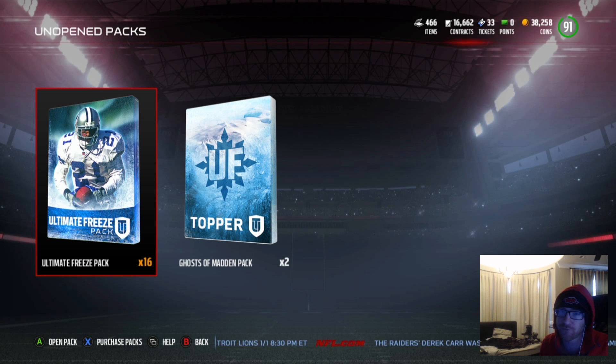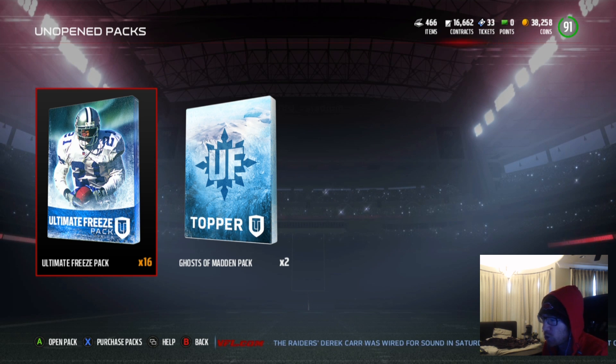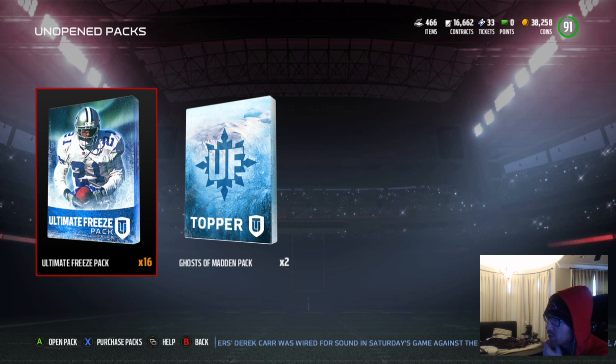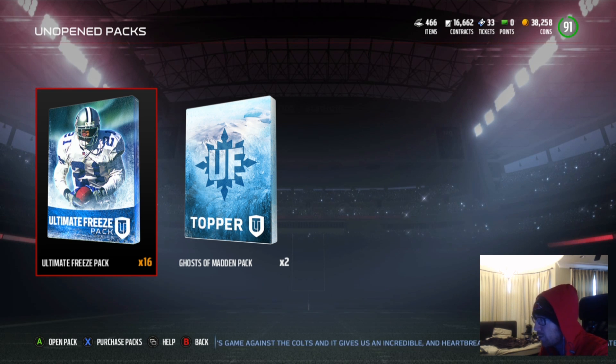They got these Ultimate Freeze Pack bundles. You're able to buy two of them, so I did. Eight come in a pack, so we have 16 Ultimate Freeze Packs, and each one also comes with a Ghosts of Madden pack. Some of those Ghosts of Madden players are absolutely legit, and they go for like half a million coins, 600,000 coins. So it's very possible that we end up with something insane here today. Hopefully we do.